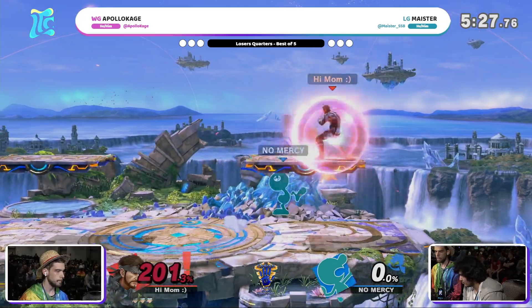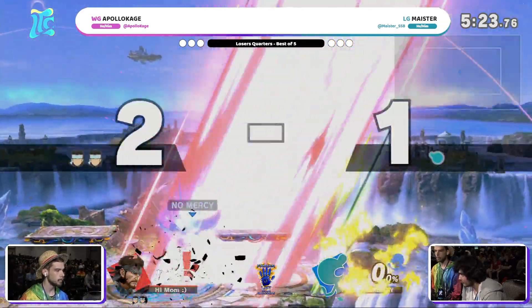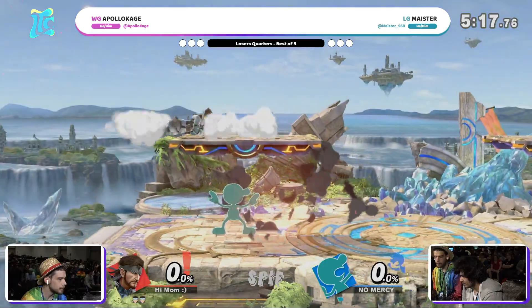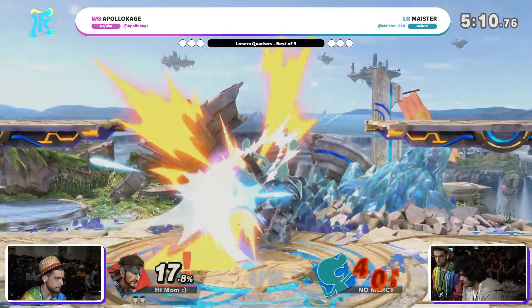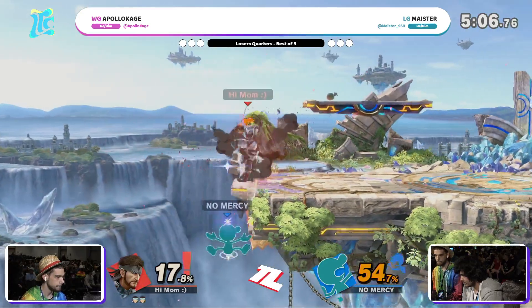It is a lot more about that down tilt, up tilt, and just the range that you have access to there. Because you are going to get that damage. Up throw sent straight off the top — AK is laughing. Is that down throw or up throw? It's one of the two and I don't remember which is the quicker kill throw. Either way, Meister does use it to get back into this game. Still got a full stock though.